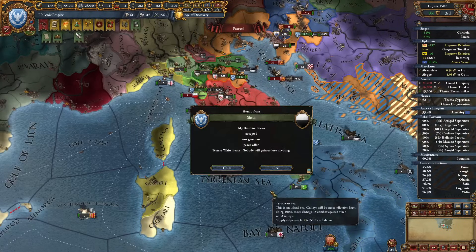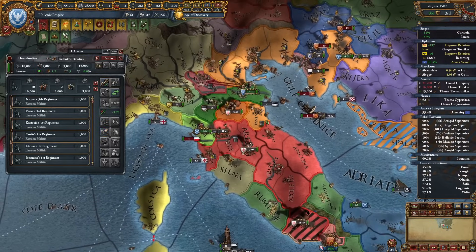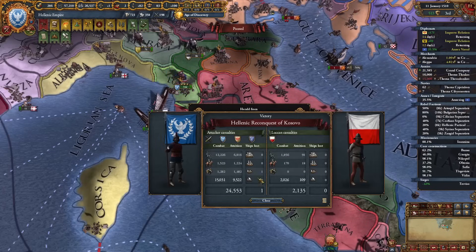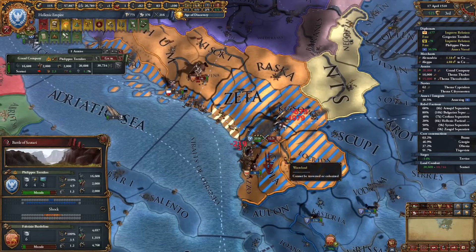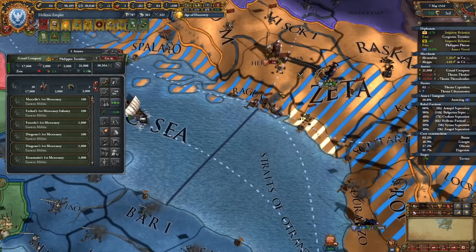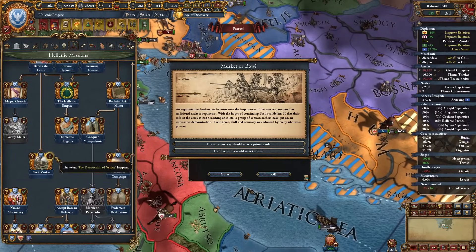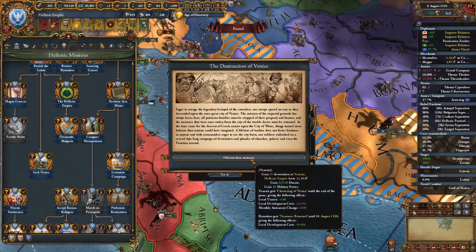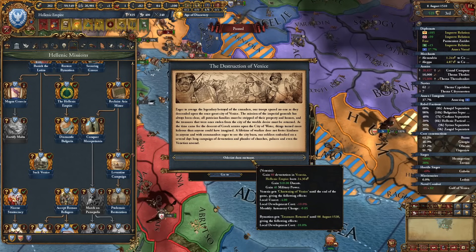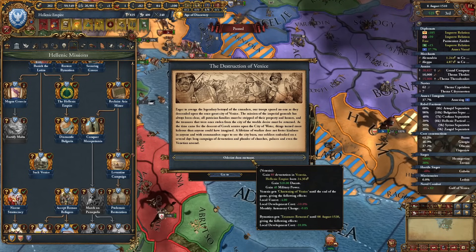Successfully got Sienna out of the war. Luka and Mantua will follow — I'm already sieging them. I can piece everyone out. Absolutely amazing. Venice was looted and we can complete the mission Sack Venice: 80 devastation, we gain 500 ducats, 40 mil power, Venice gets a modifier increasing development cost, and we get minus 10% development cost ourselves for 20 years.